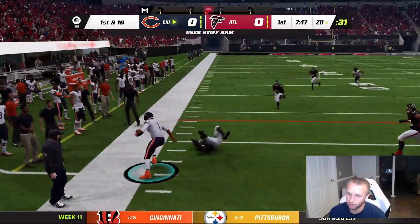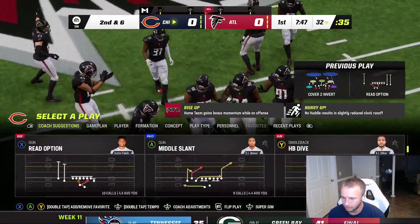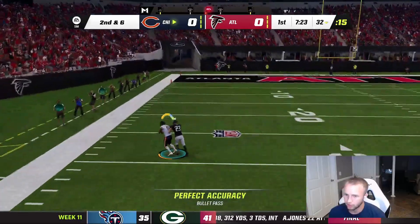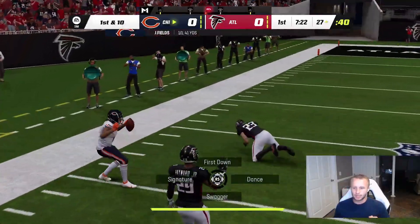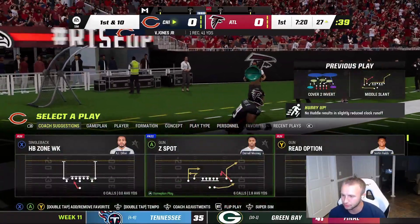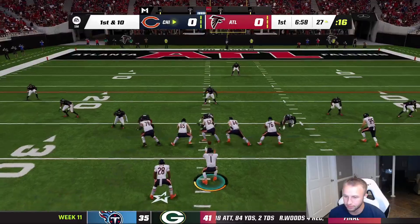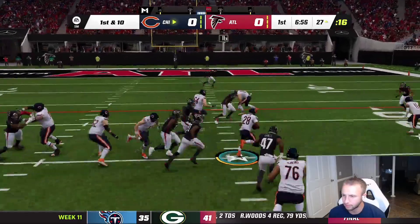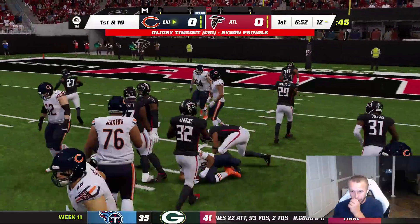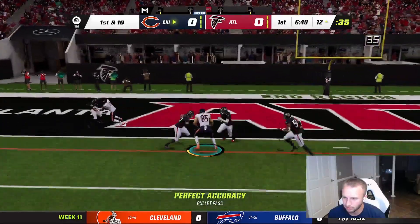Fields stiff arms him! Good job, Justin Fields — a gain of four. Then a great throw to Velus Jones, great catch — a free-form completion, what a dime and what a grab. Then AJ Dillon should be an easy gain of at least five — he breaks the tackle, back through the middle, fights down to the 12 yard line. Byron Pringle is injured on the play.